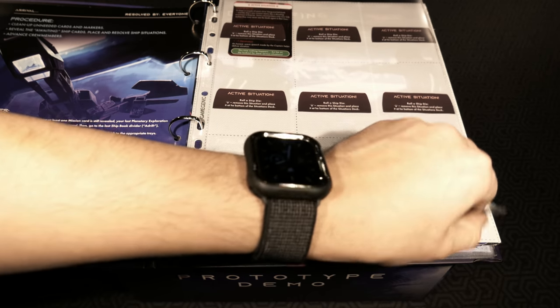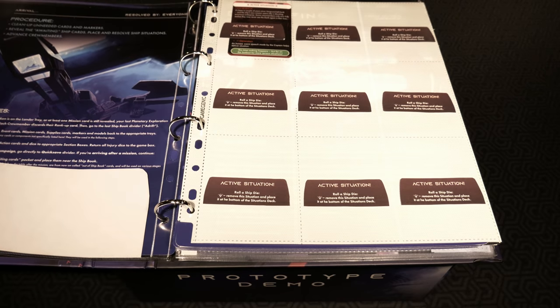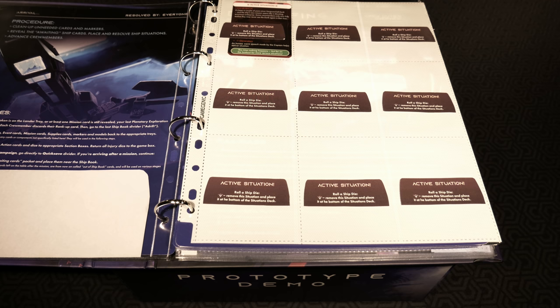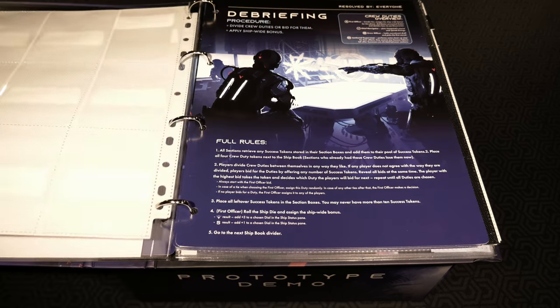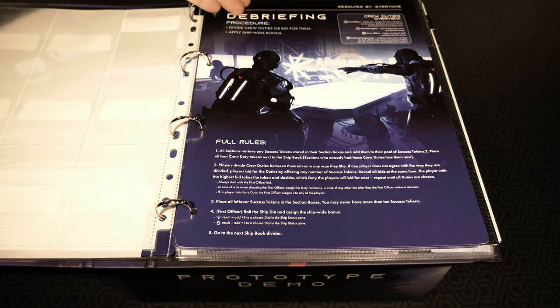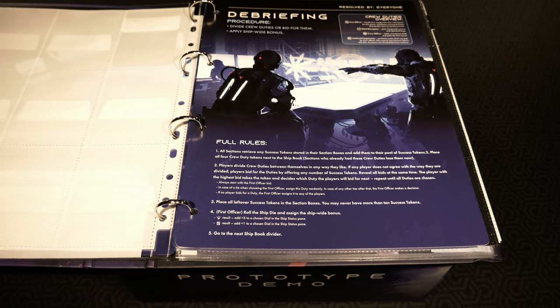The awaiting cards over here - active situations I guess would sit in these areas. That's pretty awesome. This is going to be a completely different way to house your ship inventory worth of items and accessories that you're going to add into your ship log. It's really cool. Debriefing here - the procedure for dividing your crew duties or bidding for them, applying ship-wide bonuses, full rules for that down below.